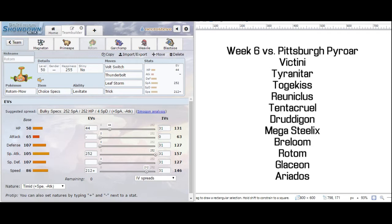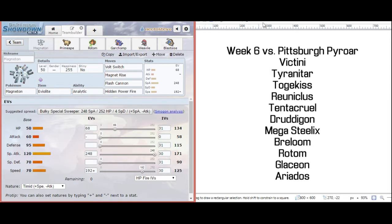He could also try to run Tyranitar alongside Mega Steelix. I think by doing that he's kind of doubling up on ground weaknesses a bit much, so I don't anticipate that he will do that. Rather, I really see him trying to bring some type of spikes or entry hazard offense because he has almost every type of entry hazard represented on his team — he's really only missing spikes. So the game plan for this match is going to be Volt Switching around as much as we can and U-Turning.